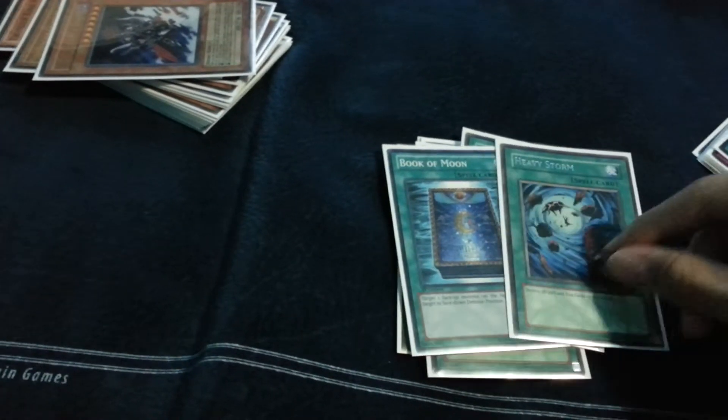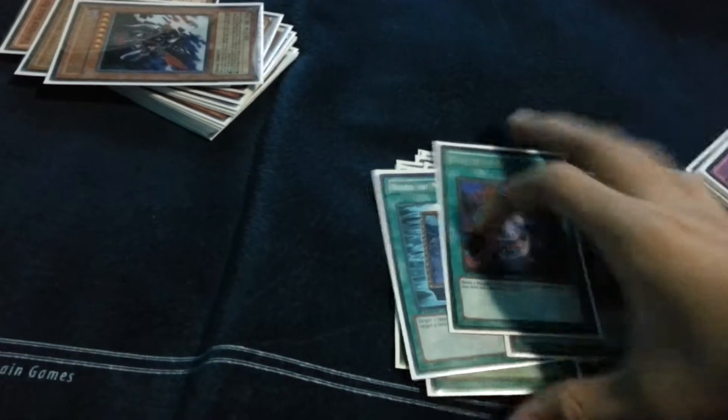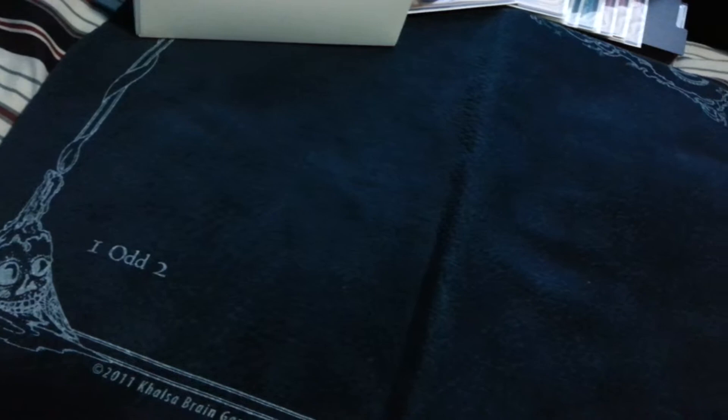Dark Hole, Monster Reborn, Book of Moon, Heavy Storm, and Pot of Avarice. Pot of Avarice is sort of a good draw. There's only one card I think I'm going to change, and that's Dimensional Fissure and the Exodeck.